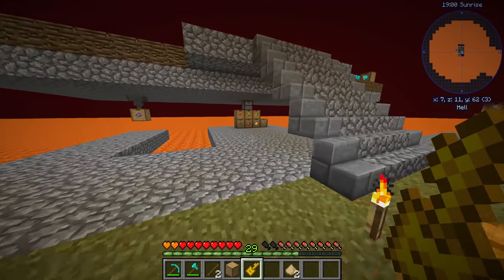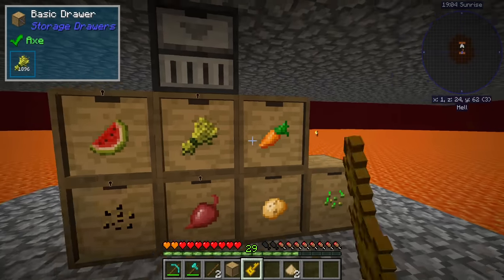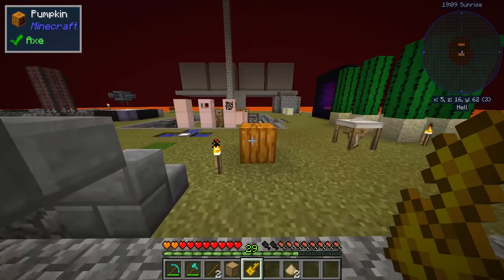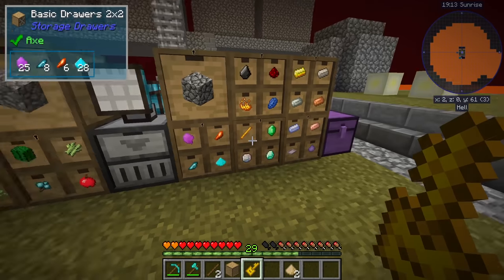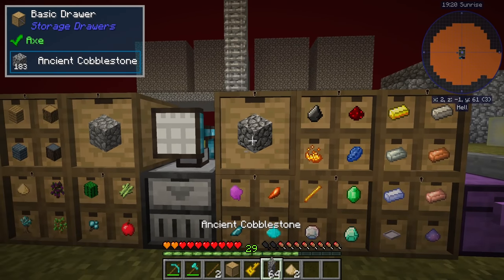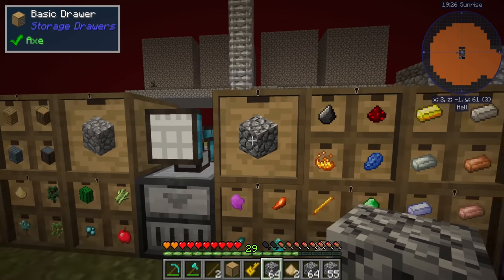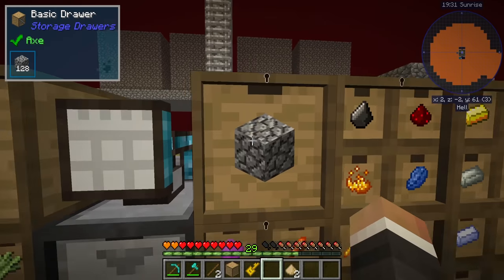You can right-click drawers individually - for example heading over to our smaller storage drawer network, you can just right-click each drawer and it gets the little key icon, meaning it is locked. Alternatively, if you have a drawer controller down you can right-click on the controller and every drawer connected to it will be automatically locked. Now if we take out all of the ancient cobblestone, even though there's none left in the drawer it's still locked to ancient cobblestone and nothing else will end up in that drawer.